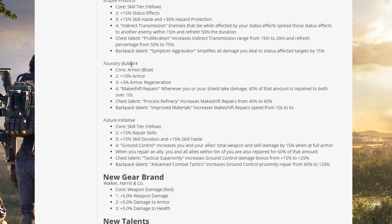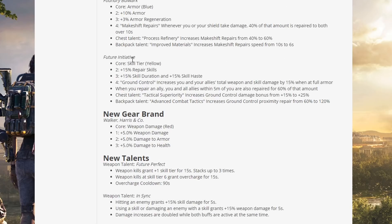Foundry Bulwark — core: blue armor. Two piece: 10% armor. Three piece: 3% armor regeneration. Four piece — Makeshift Repairs: whenever you or your shield take damage, 40% of that amount is repaired to both over 10 seconds. Chest talent Process Refinery increases Makeshift Repairs from 40 to 60%. Backpack talent Improved Materials increases Makeshift Repairs speed from 10 seconds to 6 seconds.